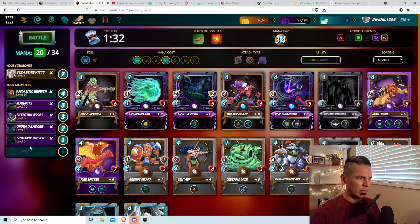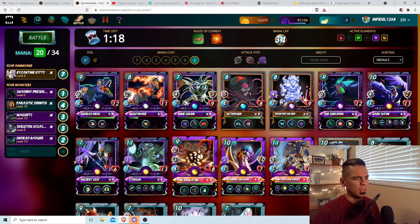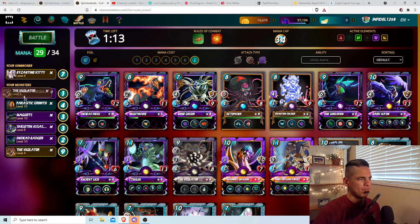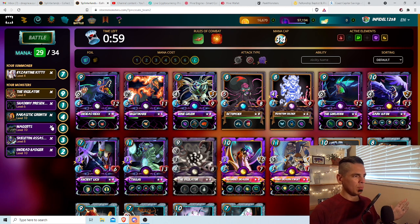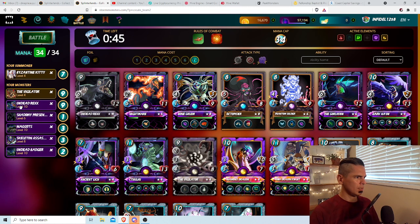Shadow of Essence, Shadow of Presence, and you're only at 20 with Byzantine Kitty. I should do the Vigilator, because archery can work in the first position — Vigilator has archery and melee and he's going to do two separate attacks for each. As much as I love Parasitic Growth and Maggots, I've got four mana left so we need to look at whether we change something. Because of the blast we have to go Gorlodon. I leave the Undead Badger at the back because he's the fastest of these guys, giving him the most probability to dodge.